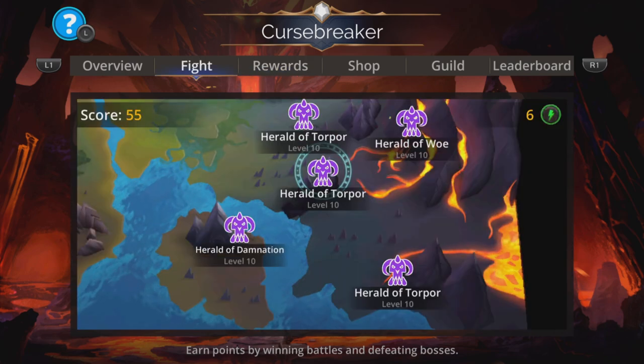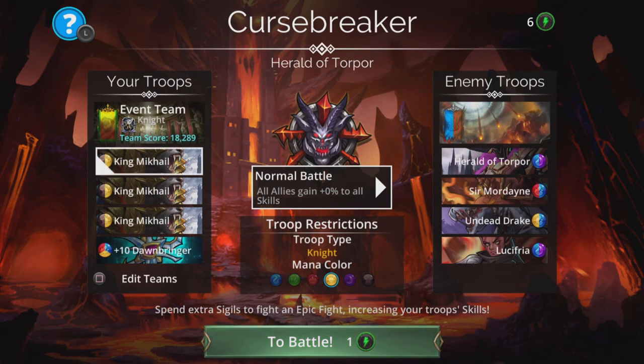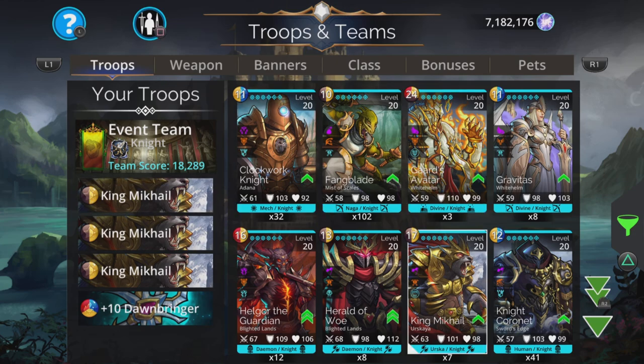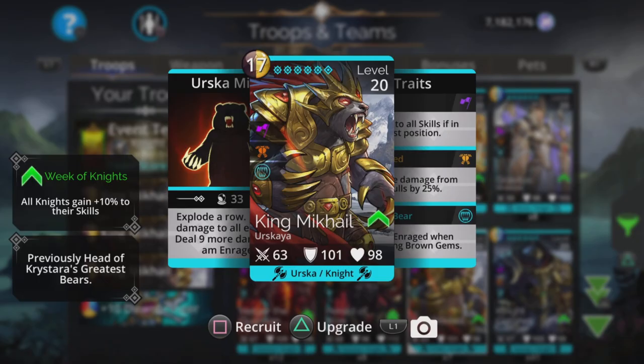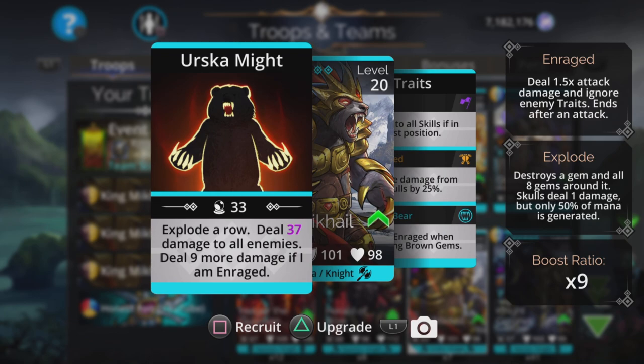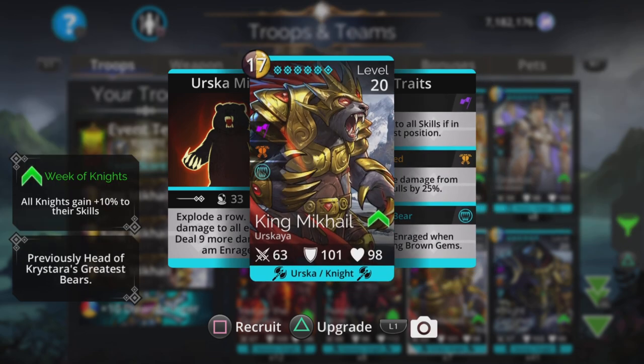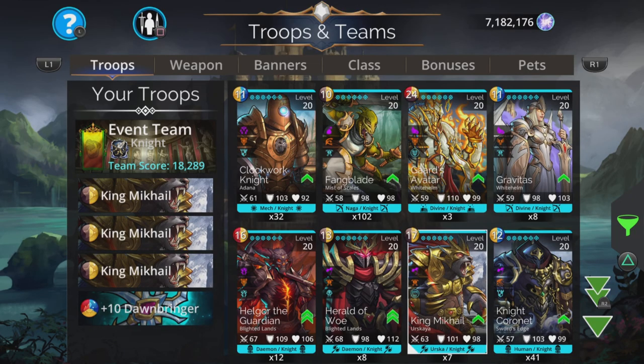So on to the fight. The best way to go about this is definitely something like King Mikhail, but I will show some options if you do not have three of him. The reason why he's really good — he does damage to all, which is going to make short work of the opposition, but he explodes a row at the same time. This gives an absolute load of mana back. He also deals nine more damage if he is enraged, and he gets enraged just by picking up some brown, so it's not hard to get him angry and gain three to all skills if in first position. So three of them for a definite, but if you don't have three of him or don't have him at all...